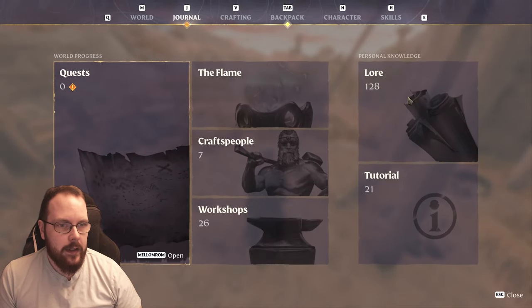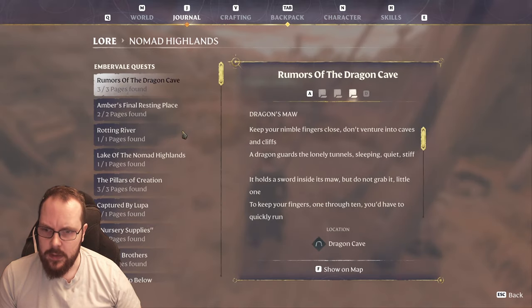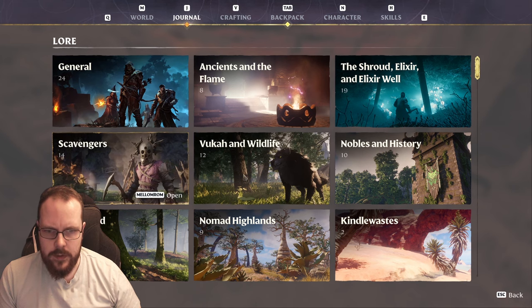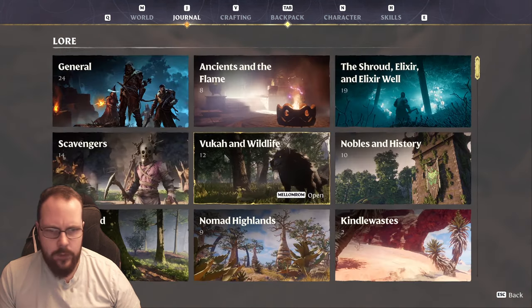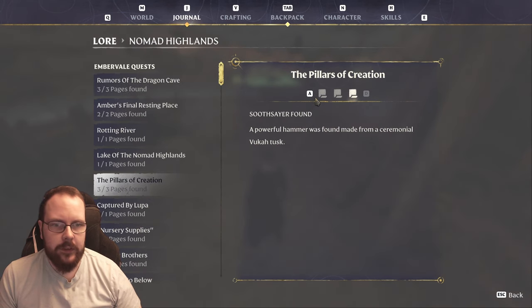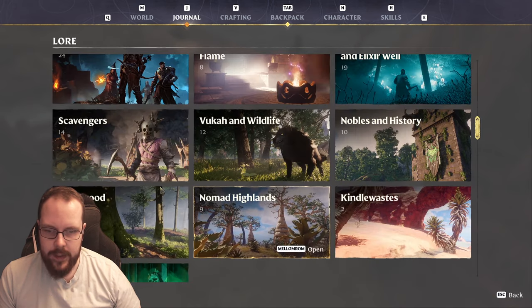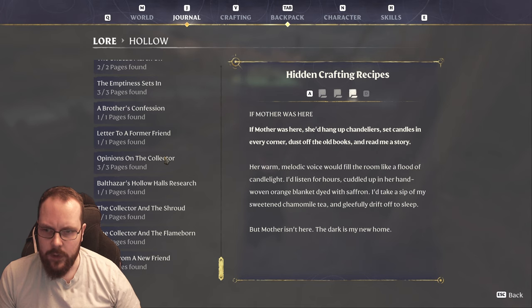'I do not know what these inscriptions mean, but I pray to those same ancients that those creatures do not interrupt our dig site.' Now let's see the lore — that is probably in VUCA and wildlife. I missed Caravan to Longkeep. There you go — The Pillars of Creation, VUCA inscriptions. Finally. Then I'm only missing one lore page — not bad.